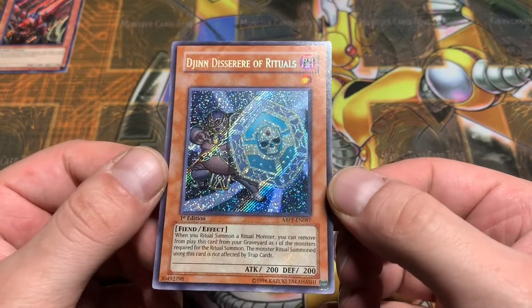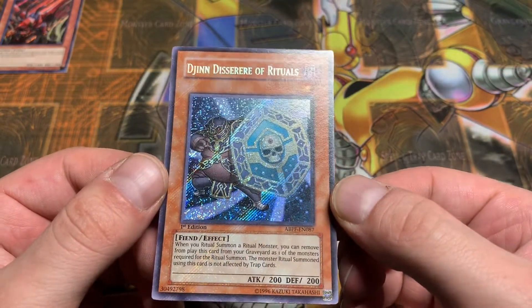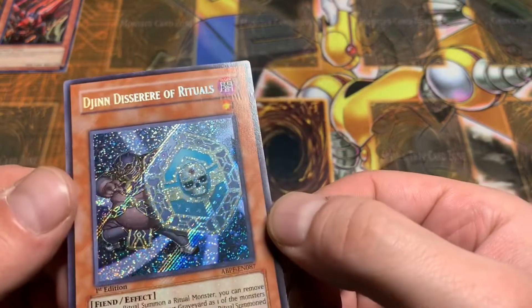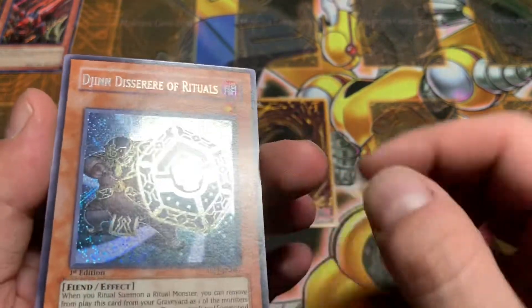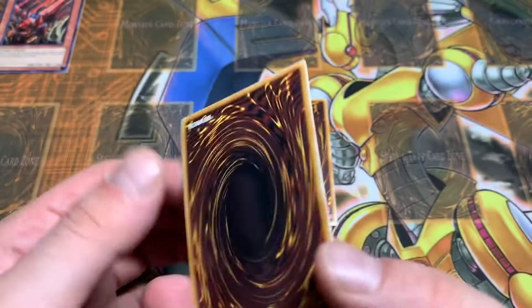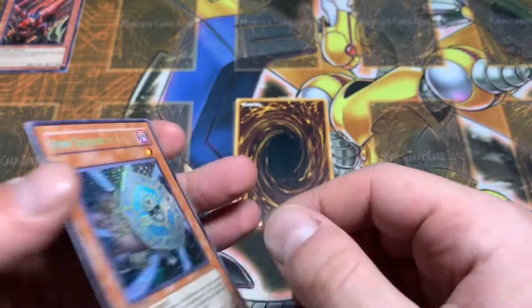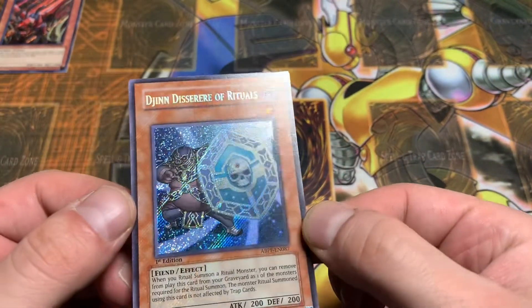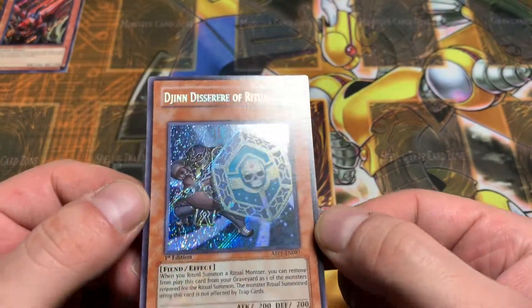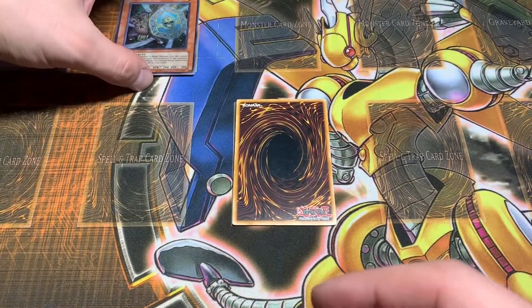It is a Djinn Disserere of Rituals. And again, these guys — I'm not expecting mint cards. They were kind of in the Common Binder, so that's why I picked them up, just because they were really cheap. But yeah, they were out of the sleeve. And once I get them into the good light now, I'm starting to notice a little bit more damage than I had hoped for.